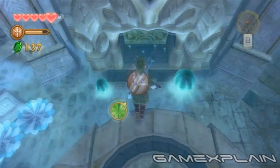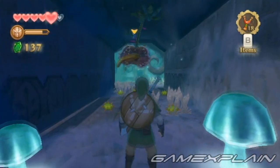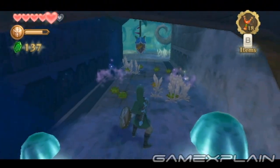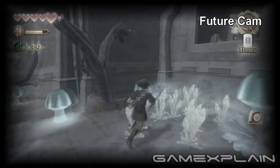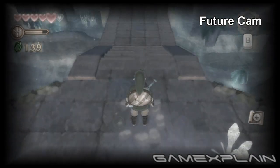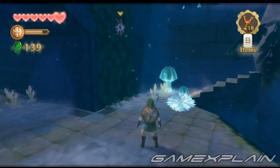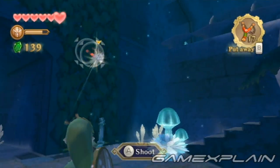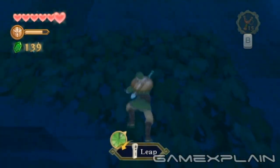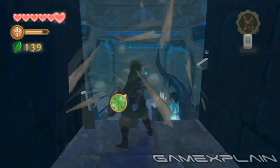Now head on through into the next room. As you enter, be mindful of the Deku Babas on the ceiling and the mines on the floor. There's an optional shortcut you can open which connects this room to the entry stairwell. As you step into the room, turn around to spot a vine-covered wall. Pick off the spotters with your slingshot before attempting to climb it. Once it's clear, climb on up to a short corridor with two wooden barricades you need to slice through. And that's it — the shortcut's open.